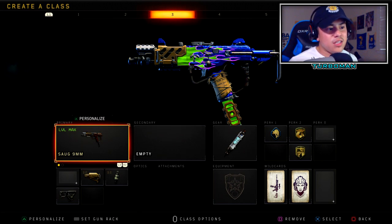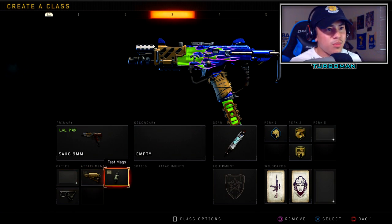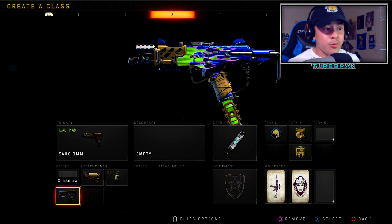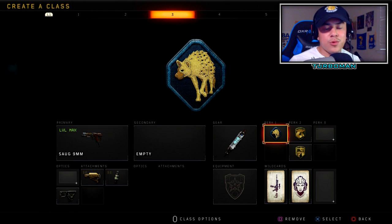Let's get right into the class setup. I got stock on for more mobility and strafing left and right in gunfights. Then I got fast mags because we're moving 100 miles an hour and need to reload as fast as possible. Then quick draw so we can aim in a lot faster — a really good combo with gung-ho. Stim shots so we can heal faster, and scavenger to replenish ammo because the SOG burns through ammo fast.